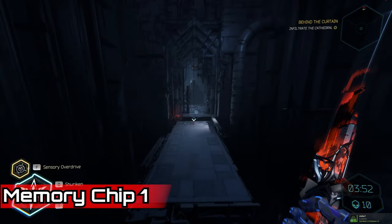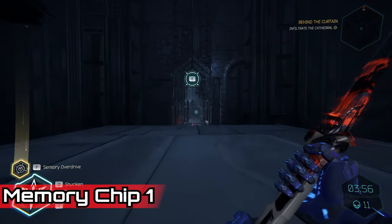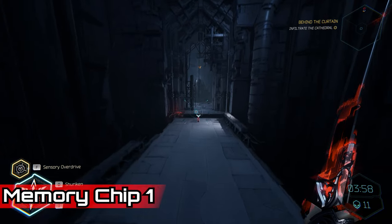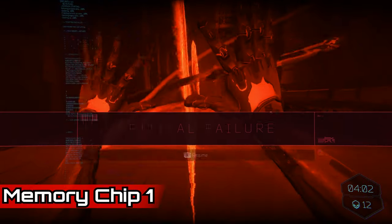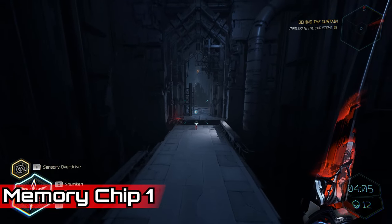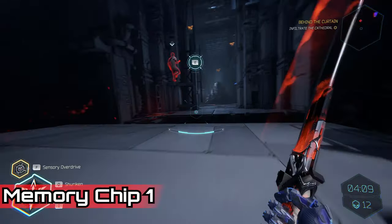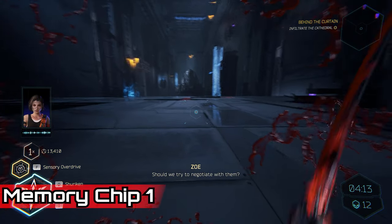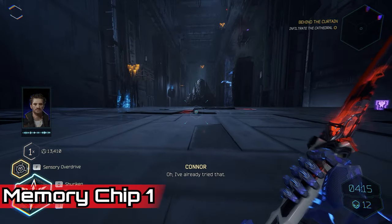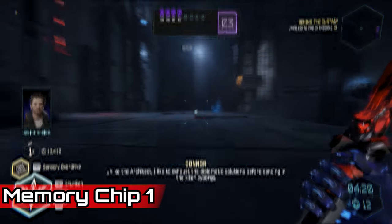We're kicking this guide off with a memory chip, which we can find fairly early on in the level. We get introduced to a brand new enemy that sends out lasers or has a lash around them — these are so frustrating and easily the ones that frustrate me most in the whole game because they seem to track you endlessly and are very hard to dodge. Once you manage to get past this enemy, use your gap jammer to get across, and then on the right-hand side you can grab your first memory chip.